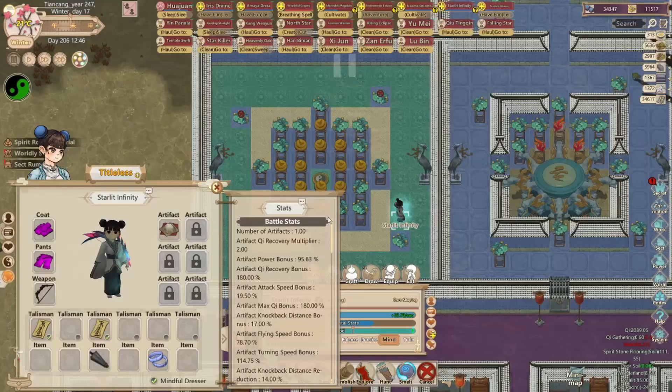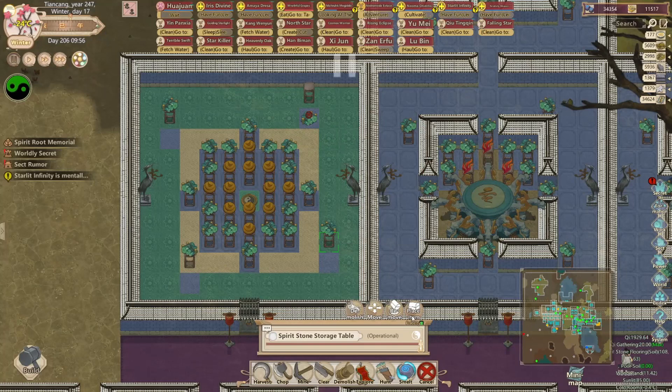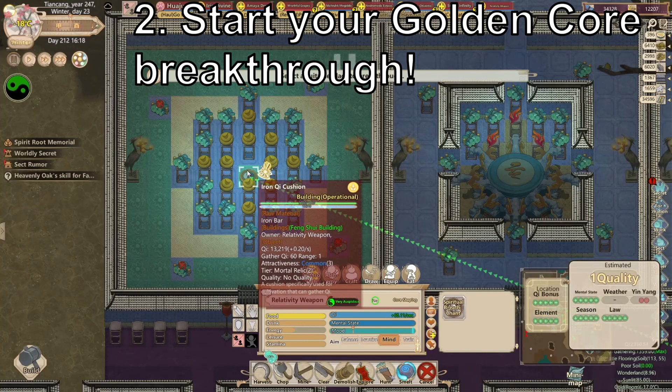Once you have the spiritwood set up and banned, wait the normal five days for the room to finish gathering key. When the conditions are right, start your golden core breakthrough.